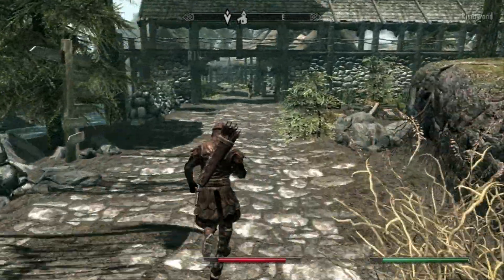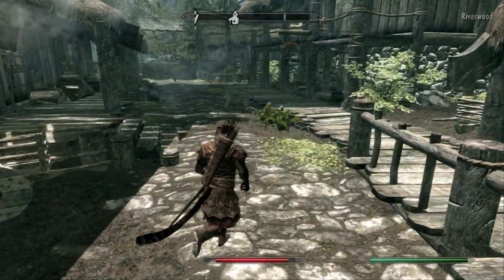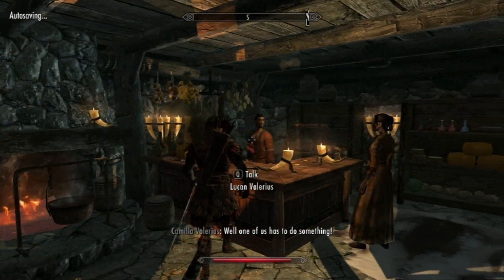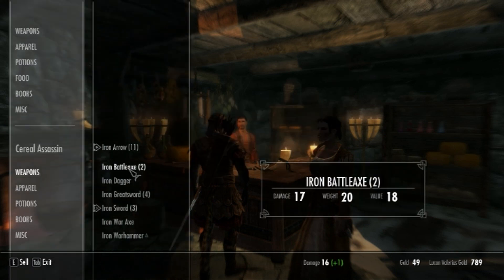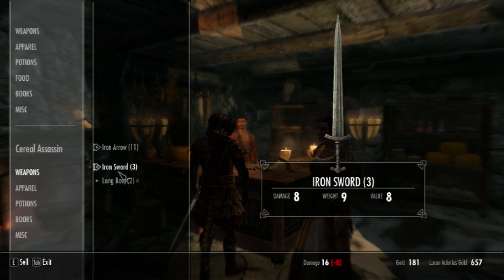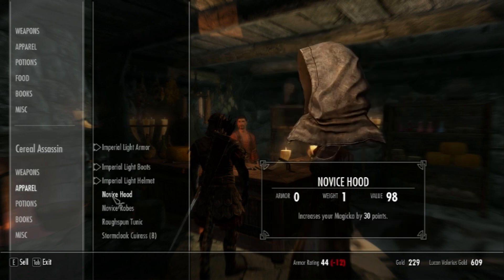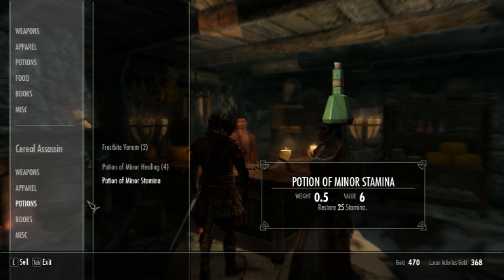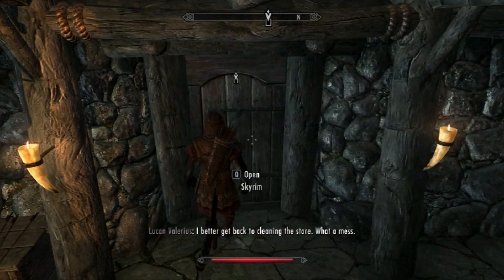Now we are at Riverwood. I am going to go and sell my stuff at the general goods store just over here. Basically I am just going to sell everything that I have picked up and don't need, just to make a little bit of money. Sell everything that is not needed — the armour you are not wearing, the shields, the weapons you don't need, the books. I am going to keep the pelts so I can make leather.